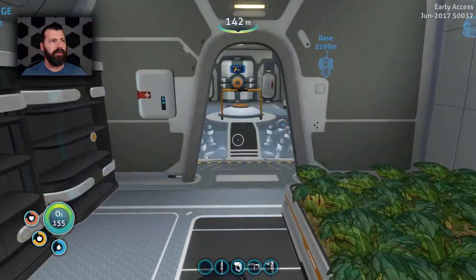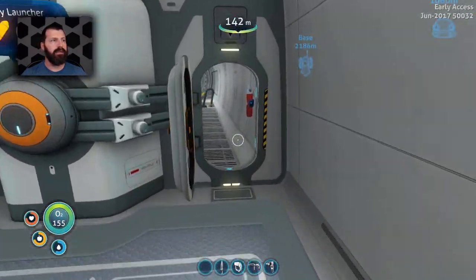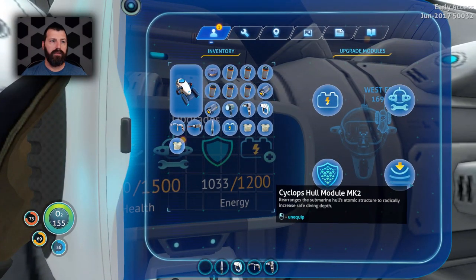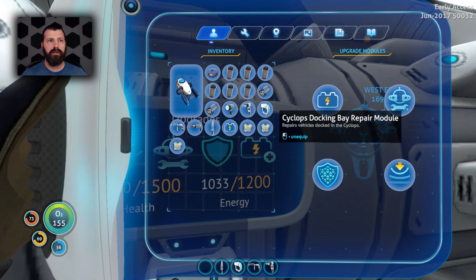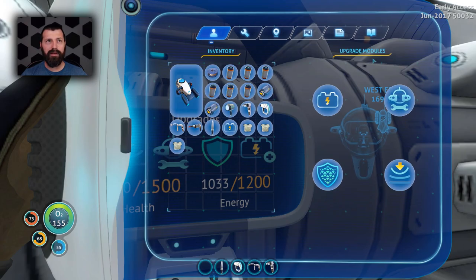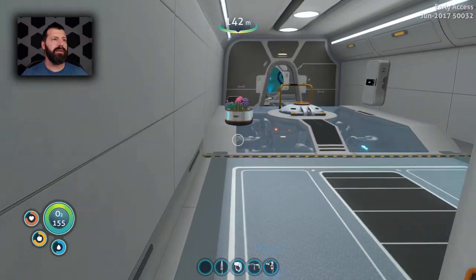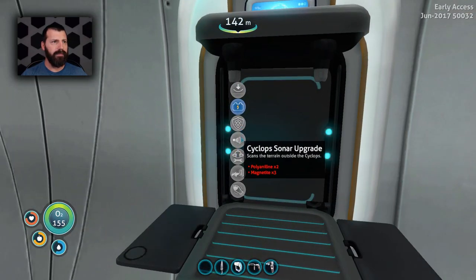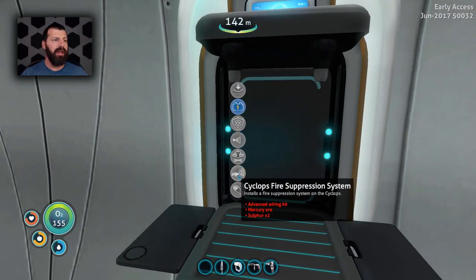What else did I put in here? Yes, let's go back here and look. Alright, so we've got the shield thingamajig. We've got the MK2 pressure module. I did make the repair bay module, which I don't think we're going to keep in there all the time, just for the simple fact that I want to make the sonar upgrade and I want to make the fire suppression system.